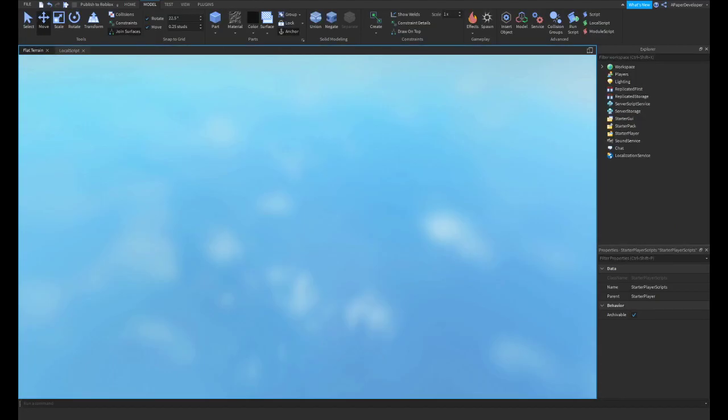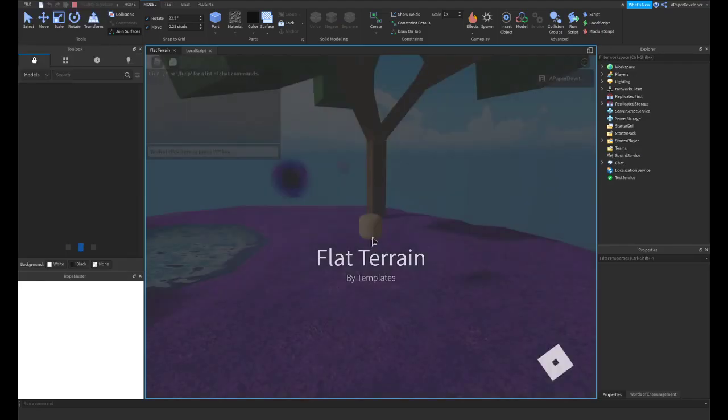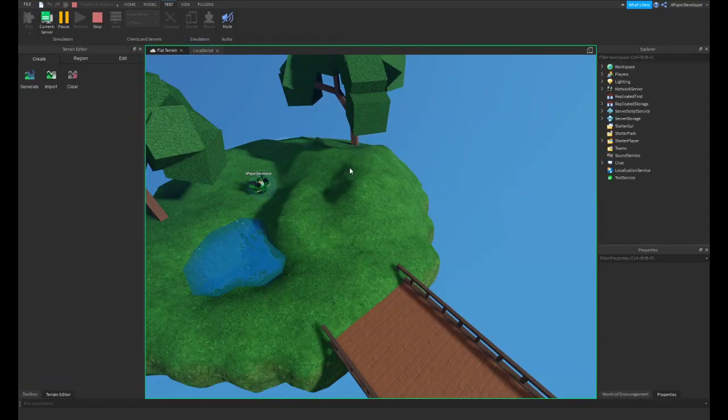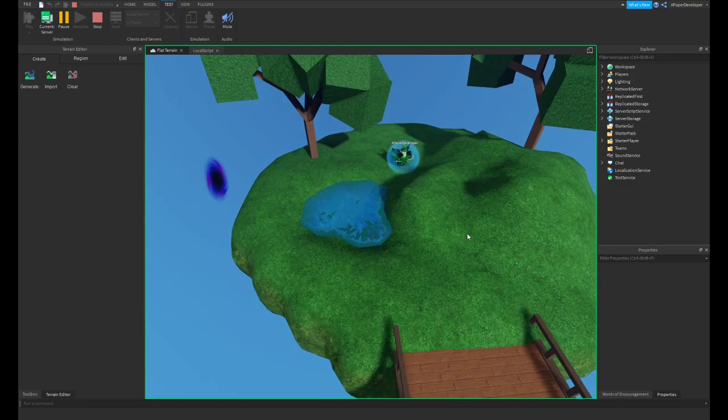So now if we run the game, it should go ahead and set it up so that it is now purple, but if I go to the test and I go to the server, it's green — so it only shows that from my perspective.